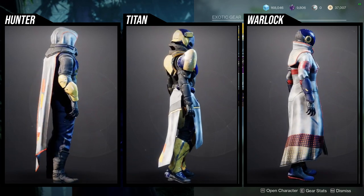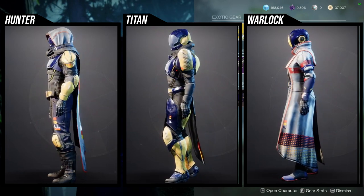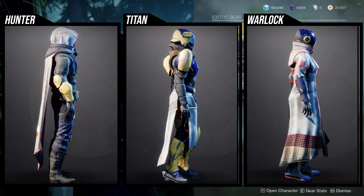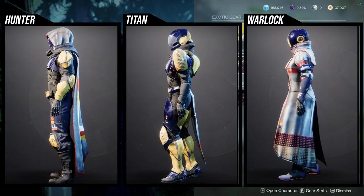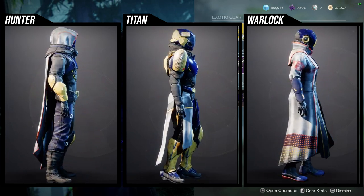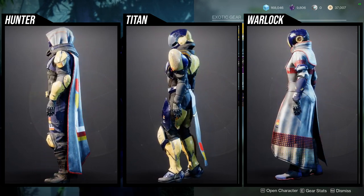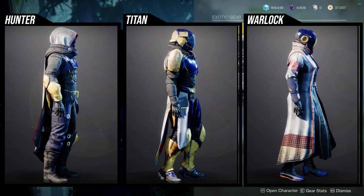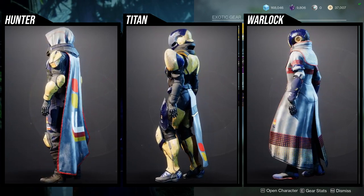Just to talk about the armor real quick — I do think the Hunters have some pieces that are definitely bangers. More specifically you can use the helmet, the chest piece if you lean into the wiring, the arm is really cool, the boots are pretty decent, and then the cloak I think is the best piece. Although the wiring on the hood doesn't change color, I kind of ignore it because I put a helmet that takes off the hood altogether and it makes such a cool set.